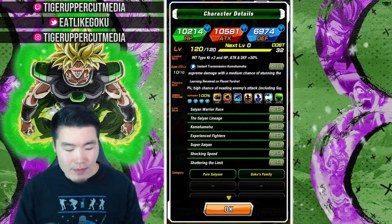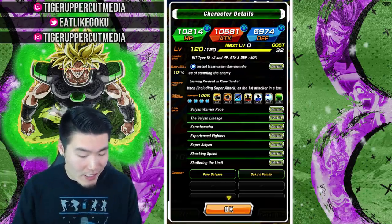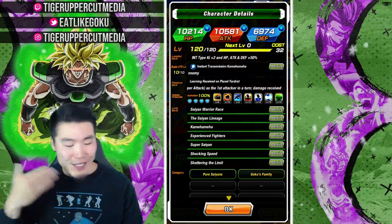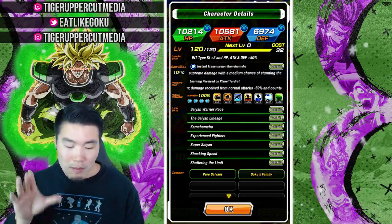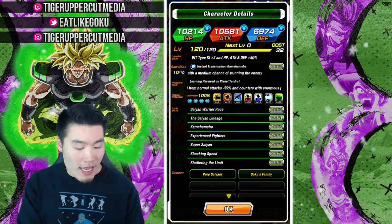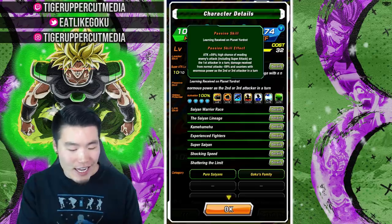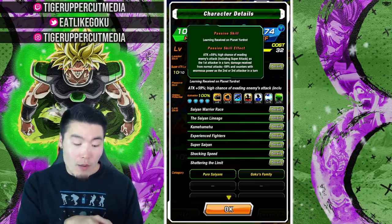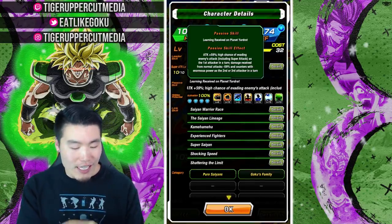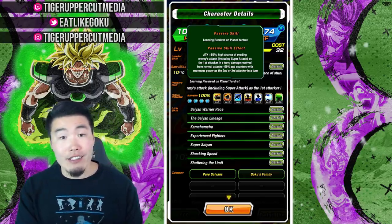His leader skill is INT Type's key plus 2, HP, Attack and Defense plus 50%. His super attack is Instant Transmission Kamehameha, causing supreme damage with a medium chance of stunning the enemy. His passive is attack plus 59%, high chance of evading enemy's attack including super attack as the first attacker in a turn. Damage received from normal attacks minus 59%, encounters with enormous power as the second or third attacker in a turn.